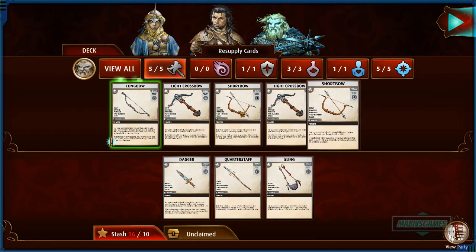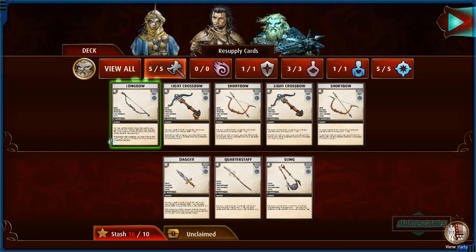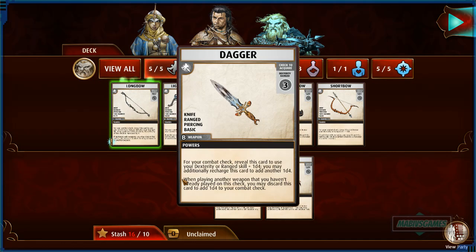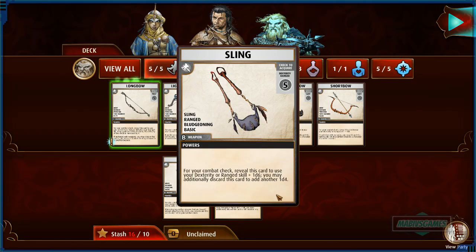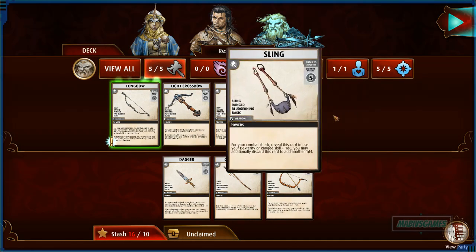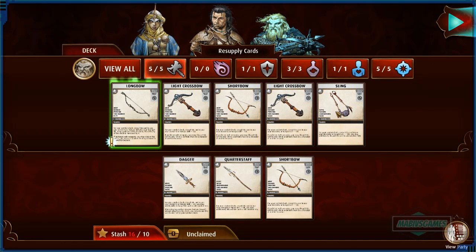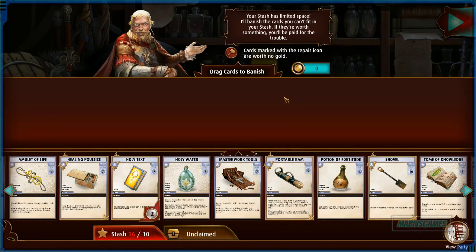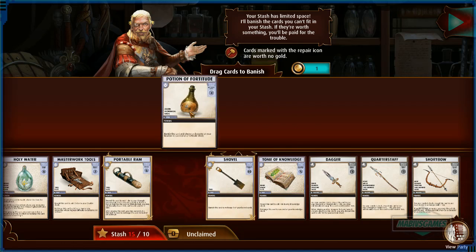Too many weapons — get rid of the sling? Short bow is pretty good. The crossbow is for another location. I don't know if I want the dagger in there. Actually the sling's not bad because it's for myself — 1d4 to myself versus 1d4 to someone else. If he needs a buff on his own the sling is useful. Okay, good deck setup. Seems good man!